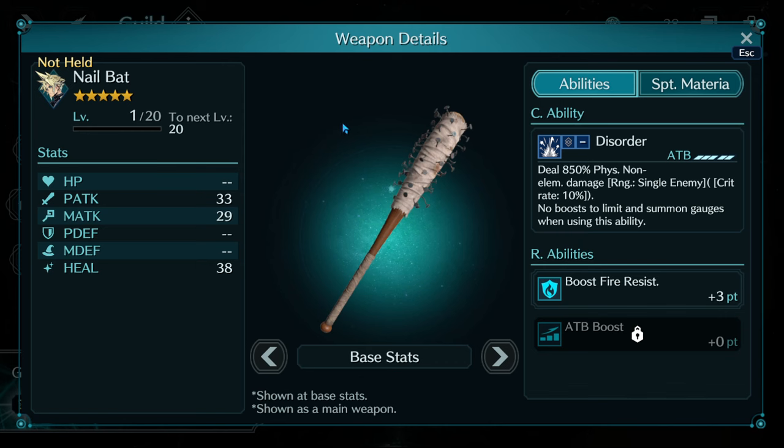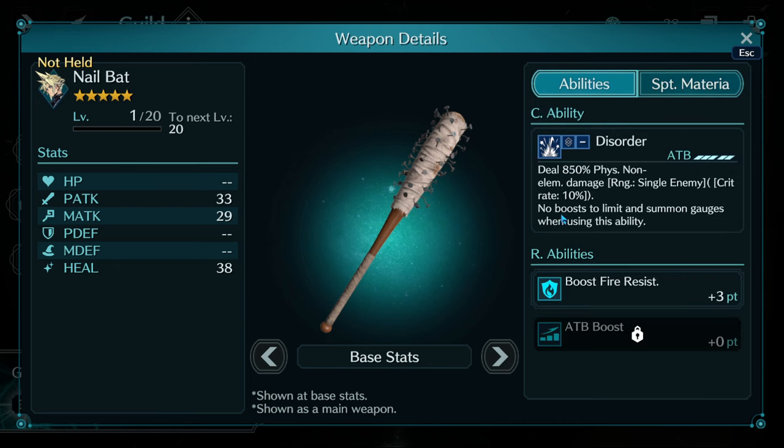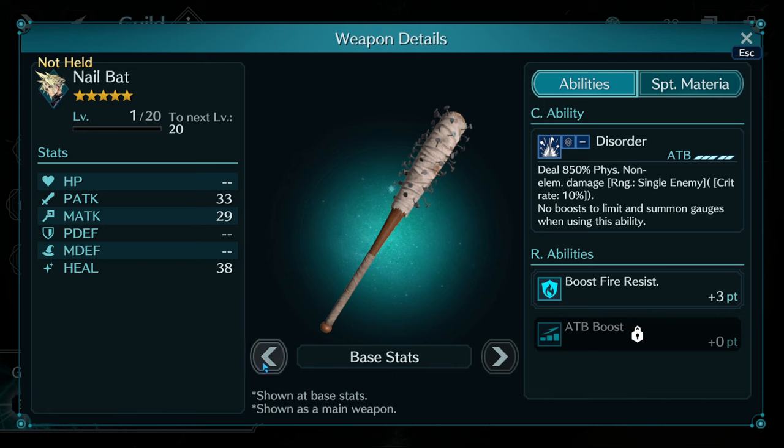Nail Bat is Cloud's guild weapon. You can see it works exactly like it did in Final Fantasy 7 Remake — an incredibly strong weapon that didn't let you do much. Now it does let you attach materia, but it trades off with a restriction not letting you boost access to your limit or summon gauges when you use the skill. At OB0 it's 850 percent; at OB10 it goes up to a whopping 1600 percent potency with a 10 percent crit — that's amazing.